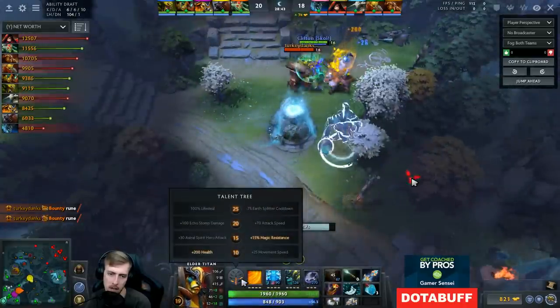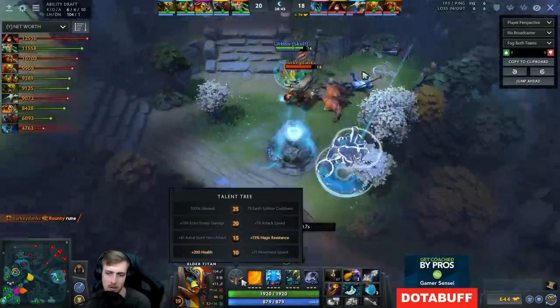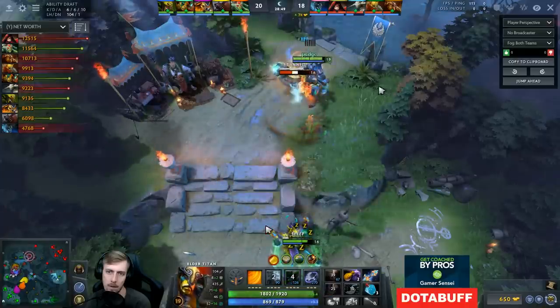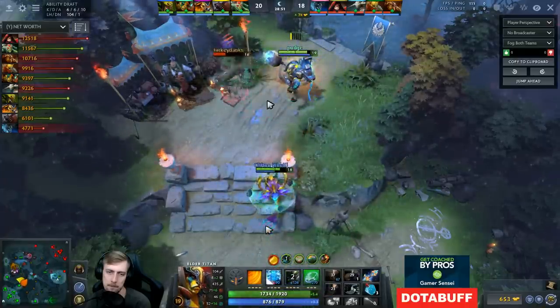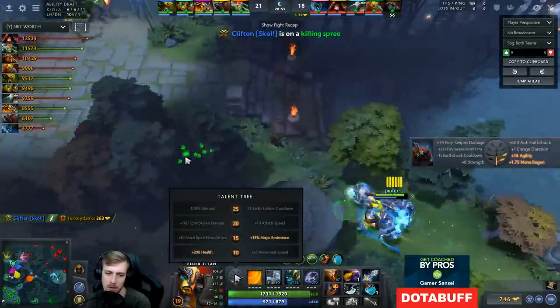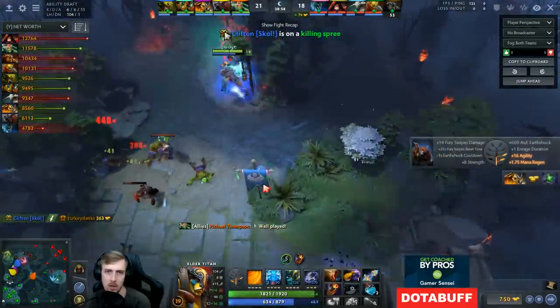At the level 15 perk it gives me an option between Astral Spirit, but I don't have that ability — so it's pretty much impossible. It's obvious I'm going to need magic resistance, because as a whole magic resistance is still going to be useful.